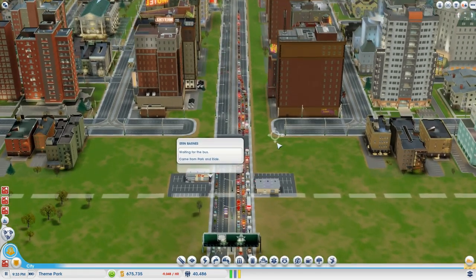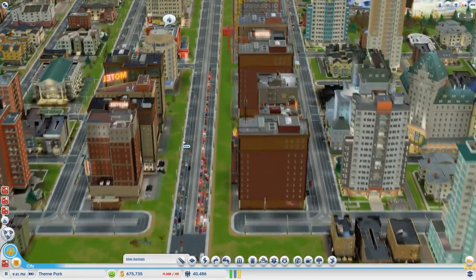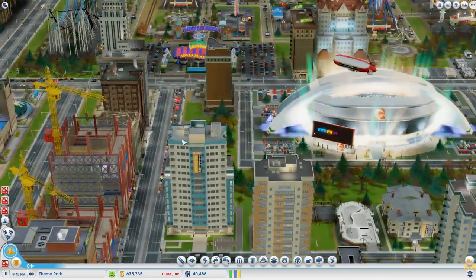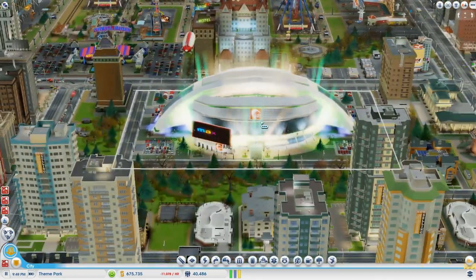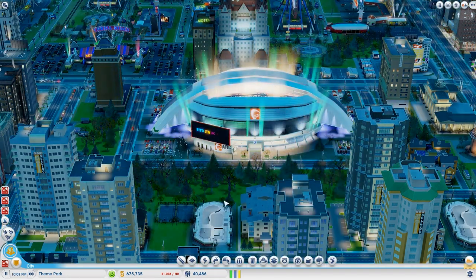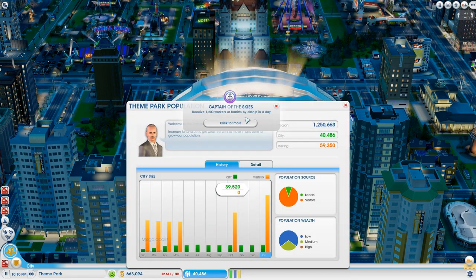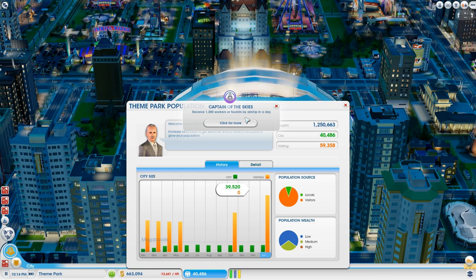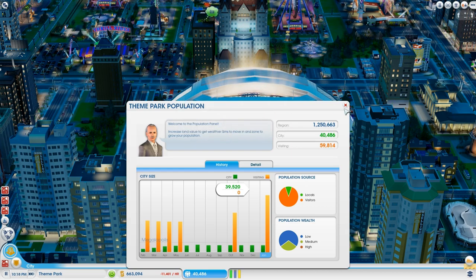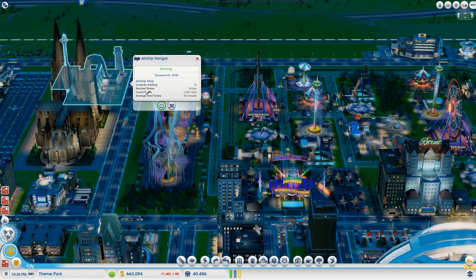So it's got like a park and ride thing here, which is basically hopefully where they can park and then get on the buses and use the buses instead. But I'm not sure if that's causing more traffic. The event isn't really filling up is it? Seems to be like a lack of people in this place - it's just frustrating to watch. Receive 1,200 workers or tourists by airship in a day - that obviously wasn't that hard was it? So we've done pretty good, a good little job of that.